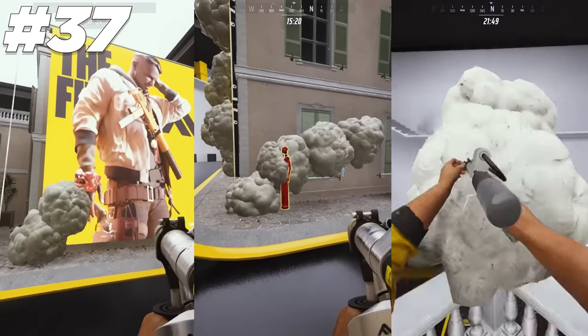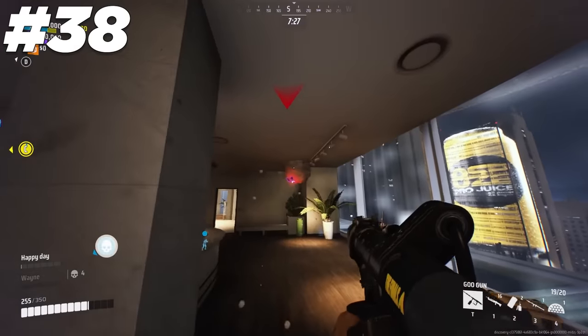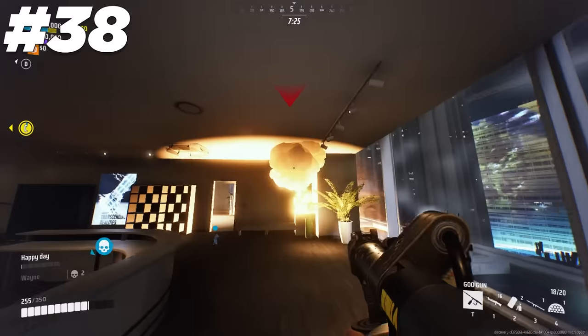You can use the goo gun to create stairs, run along walls, or cross large gaps. You can also shoot the goo gun at a turret to destroy it or just block its line of sight to you.